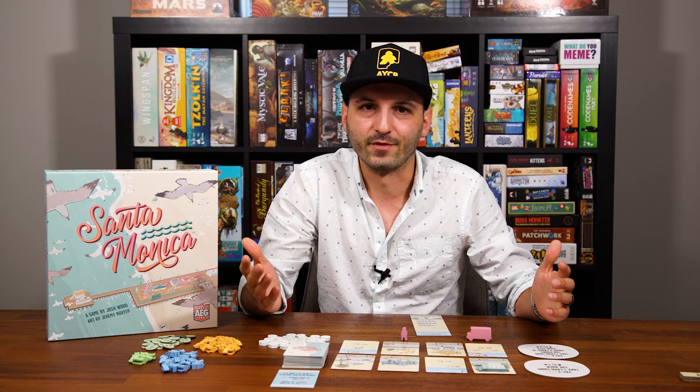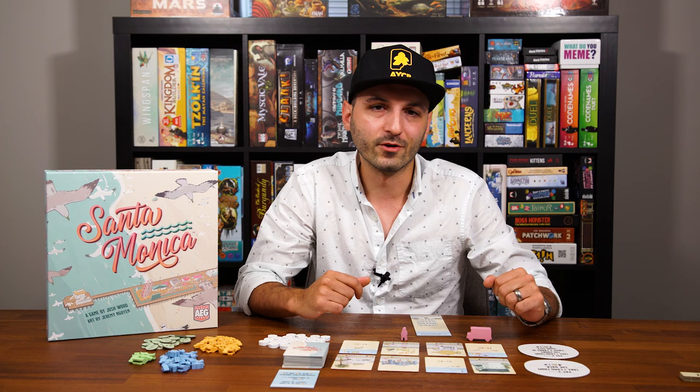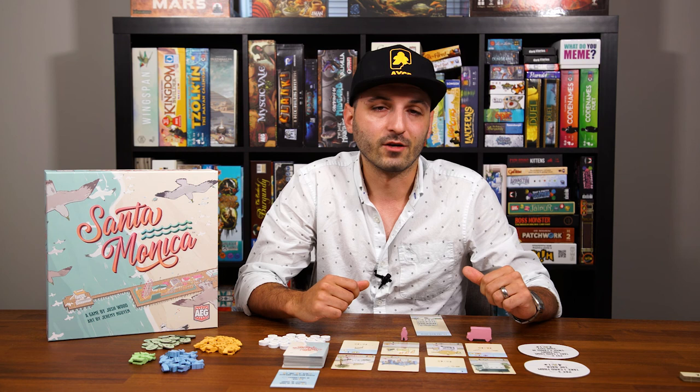But that's how you play Santa Monica. There are a few other symbols I didn't cover, which are all in the rulebook and explained quite straightforwardly, but other than that, you know everything you need to know to get started with Santa Monica. Thank you so much for watching. I hope this helps you get this game to the table a little bit quicker. If you enjoy our content, please consider liking and subscribing. You can check out our website at www.allyoucanboard.com for plenty of other content, and keep an eye out within the next week for my review as well. Thanks and take care, see you next time.